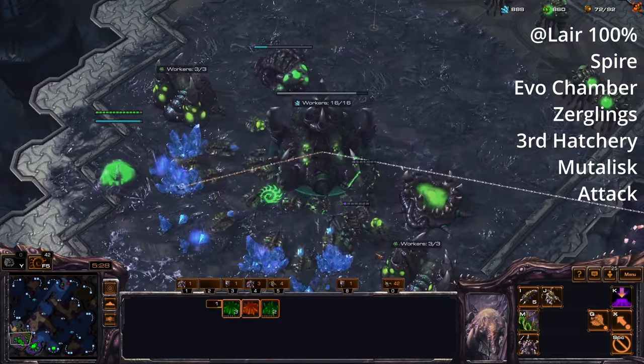As soon as my Roach Warren is about to finish, you have to be very careful with roaches because of their cheapness — build a lot of overlords in advance. One thing to keep in mind: just before you're about to do a big wave of building any unit as Zerg, build a bunch of overlords to prepare the supply buffer. So lair finishes, we get Roach Speed straight away, start producing roaches — keep going on the roach production.